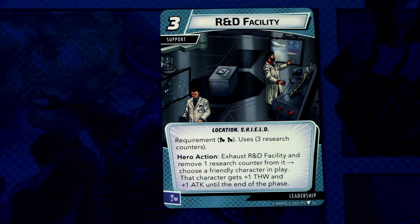Then we have the support R&D Facility — a three-cost location and shield support requiring two mental resources. It uses three research counters, and there's a full set of three copies. Hero action: exhaust R&D Facility and remove one research counter from it; choose a friendly character in play — that character gets plus one thwart and plus one attack until end of phase. Another way to boost your stats in combination with those strong events.